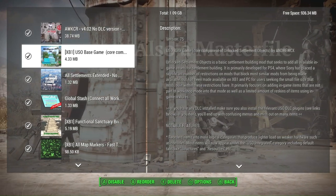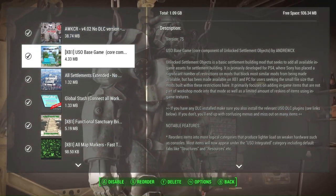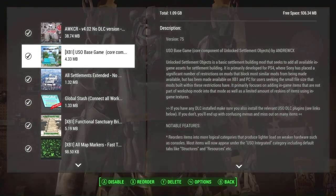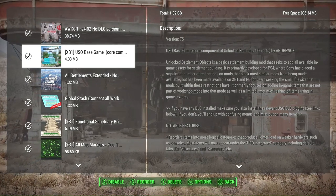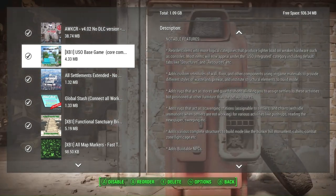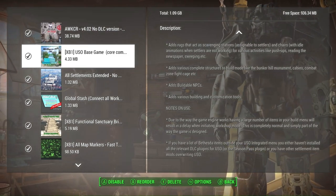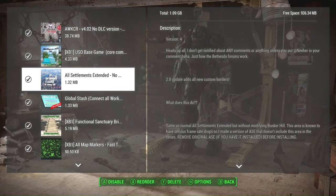Next we have USO Base Game — there is a DLC option, but we're just using the base game version. What this does is unlock numerous settlement objects for settlement building, giving you access to a lot more useful objects and materials. It even lets you add buildable NPCs to your settlements, adds custom retextures for walls, floors, and other components, rugs, furniture pieces, and various building and customization tools.